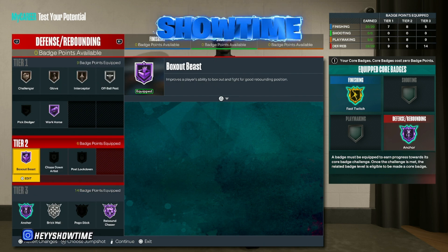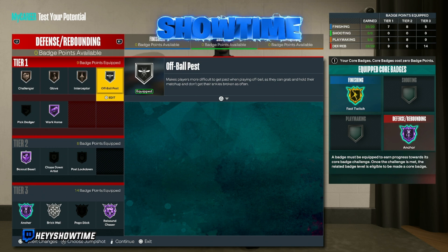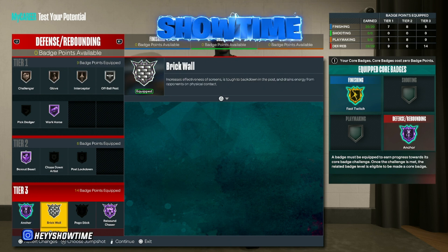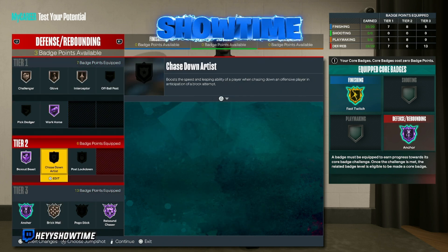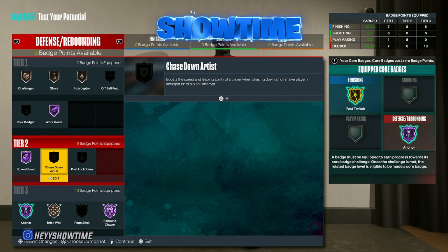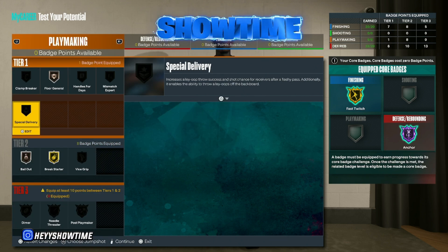On defense: workhorse Hall of Fame, challenger, glove, interceptor, and off-ball pest. Box out beast Hall of Fame, anchor Hall of Fame, brick wall on bronze, and rebound chaser Hall of Fame. You could swap off-ball pest and put brick wall on bronze, or take off glove and put chase down on silver instead. That is it for the video — I hope you enjoyed it. If you did, please leave a like, comment, and subscribe, and I will see you guys in the next one.